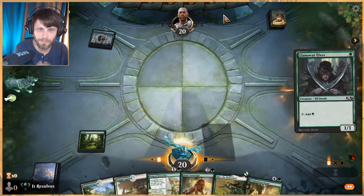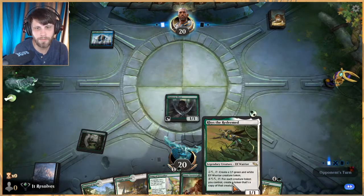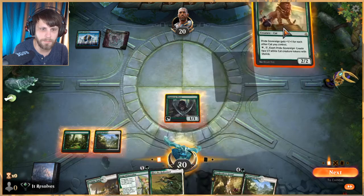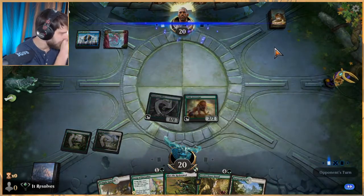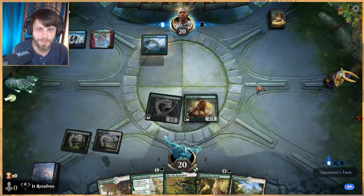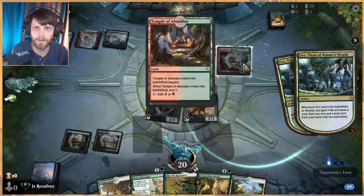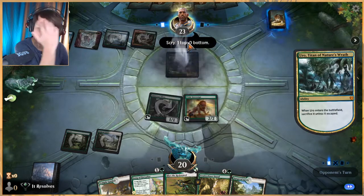I think this gives us the most options. Reese is very good and I'd like to get that down, but we're not able to do anything with her yet. Let's get Pride Sovereign out. We can start exerting and get a bunch of creatures out pretty quickly. Looks like a ramp deck, so we're probably up against an Ugin, which is gonna be challenging — Ugin wrecks this deck.